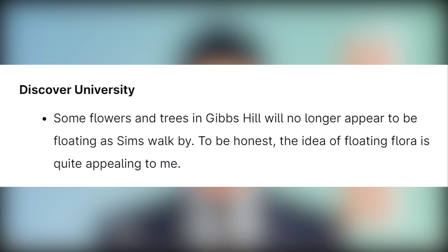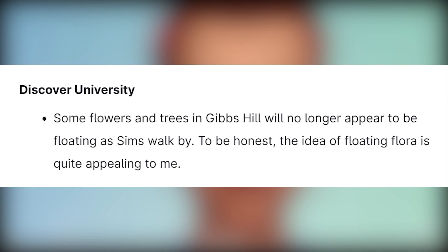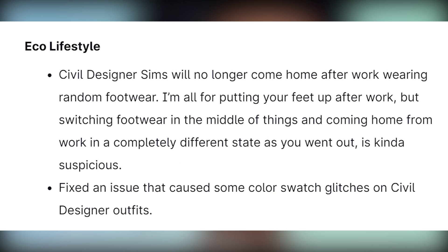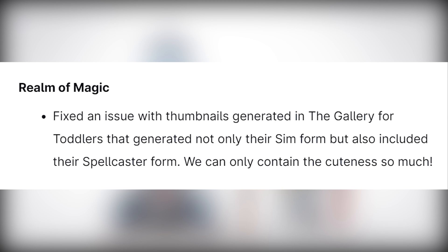Discover University: some flowers and trees in Gibbs Hill will no longer appear to be floating as Sims walk by. Eco Lifestyle: Civil Designer Sims will no longer come home after work wearing random footwear — coming home from work in a completely different state as you went out is kind of suspicious. Also fixed an issue that caused some color swatch glitches on Civil Designer outfits.